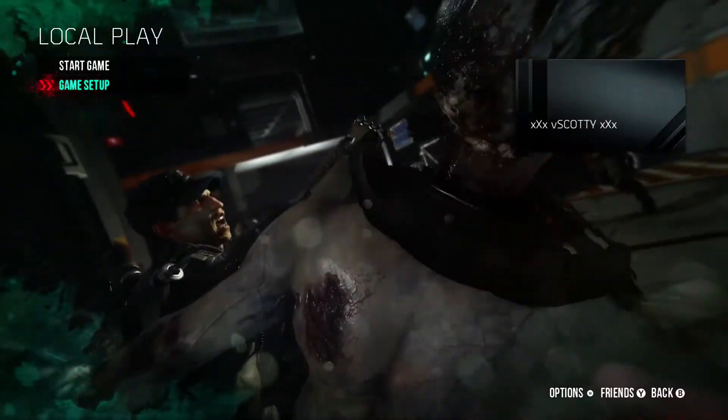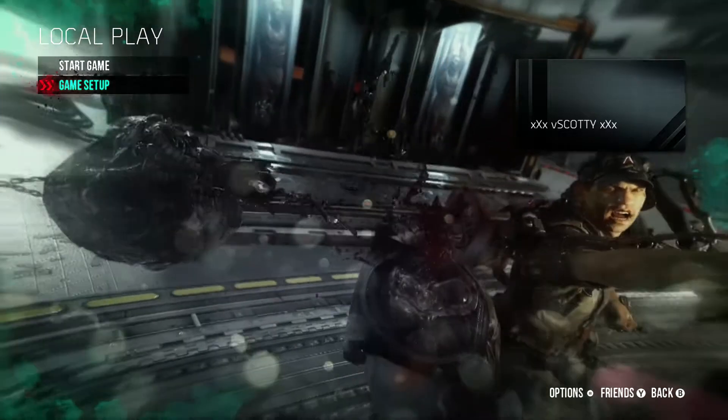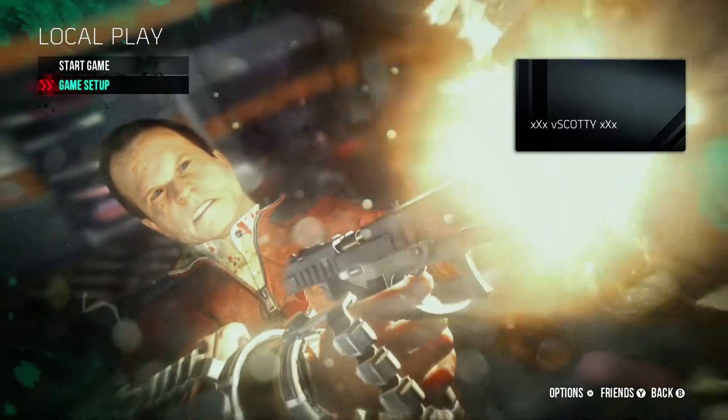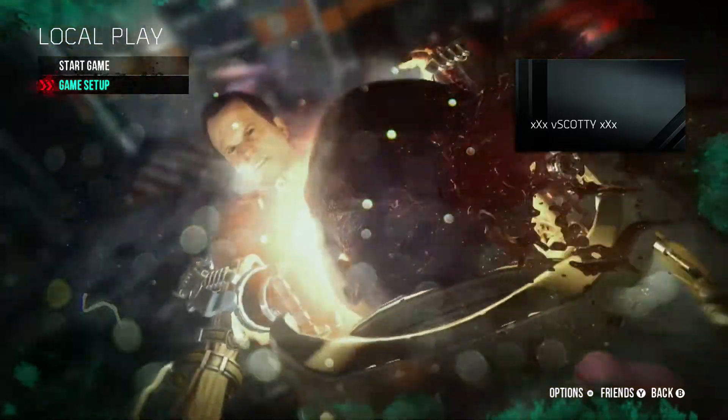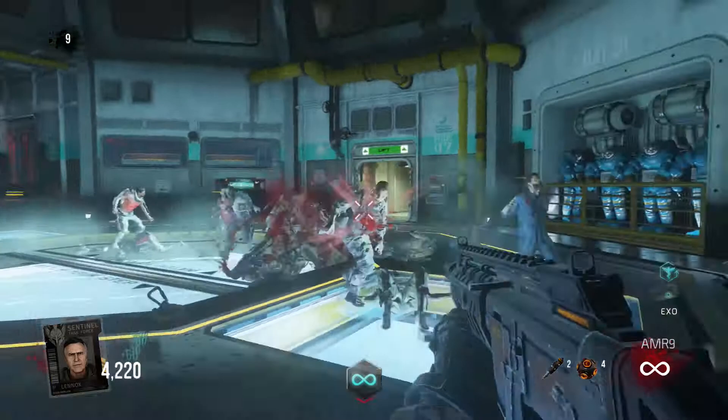Welcome to an achievement guide for the new exo zombie map Carrier. Today I'll be showing you a pretty easy achievement called 'Hugs,' where you have to kill 20 enemies in a single burst of explosive touch. All you basically have to do is get the explosive touch power-up and let 20 zombies explode from touching you.